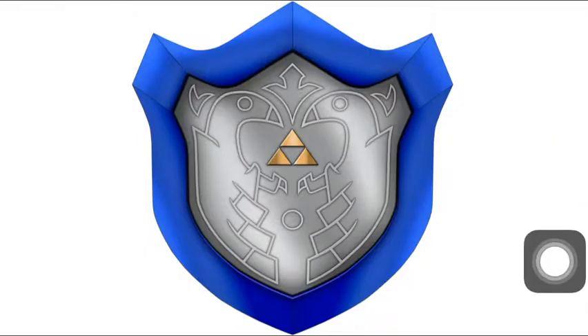At number 10 I have the Mirror Shield — or the Hyrulian Shield, because not every game has the Mirror Shield. The Mirror Shield can kill enemies by reflecting light, and some enemies can only be killed by reflecting light and cannot be killed by your sword, arrows, or any other weapon. It's a very good shield, an upgrade to your normal shield, and it looks pretty cool too.